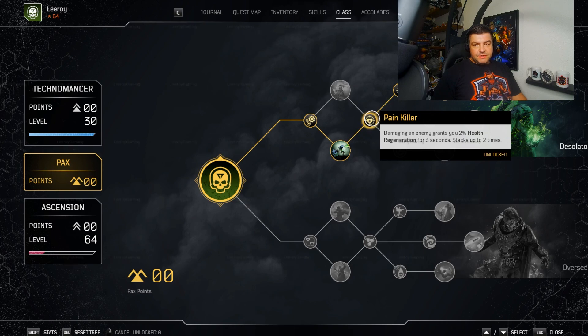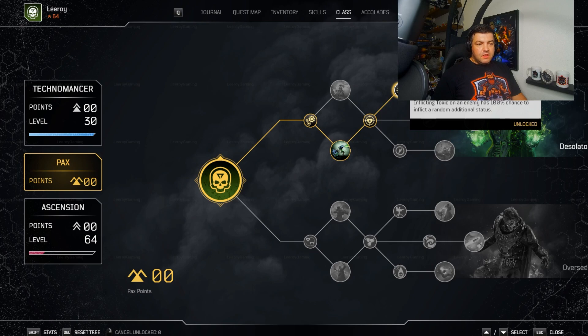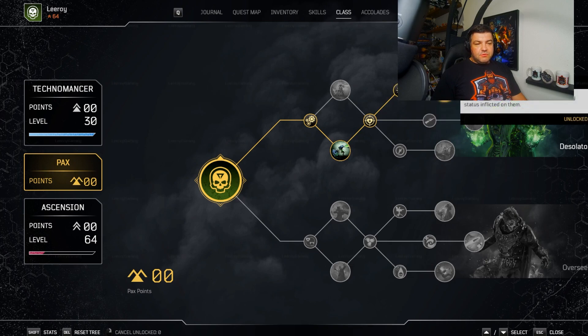Then we go through Painkiller for a nice bit of health regen, and then up to Permanence — this is very important. Inflicting toxic on an enemy has a 100% chance to inflict a random additional status. Because all of your turrets as well as your gun damage from Blighted Rounds apply toxic, it's not unusual when fighting something that survives more than a second or two to stack all possible debuffs on an enemy — we're talking toxic, burn, vulnerable, weakness, cryo. You can see all six or seven different debuffs on a single elite enemy. Then to lean into that, we get Dissection: deal 5% more damage to enemies for every status inflicted on them. This is a really nice combination for this build.